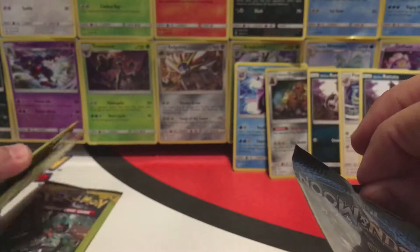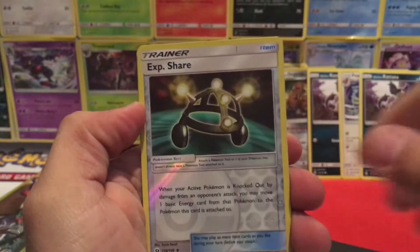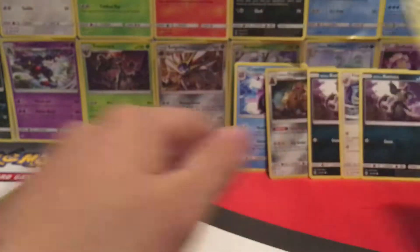Okay, we have one, two, three — last four packs, you guys. That was an awkward rip. We have a Buneary, Reverse Holo Experience Share, and a Steenie.